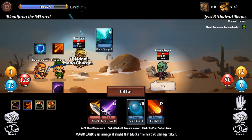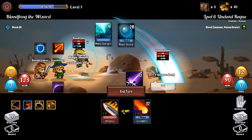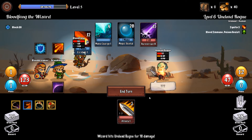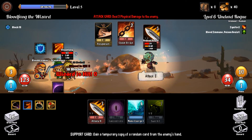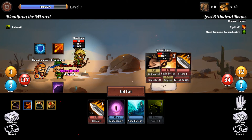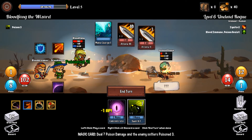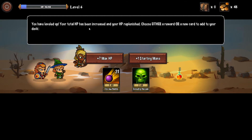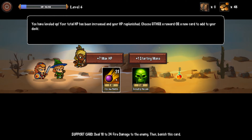First I gain some mana, then I'll get some protection and hit him with everything I have. Ignite, burn. He hits back with several strikes, but not very devastating, so let's fight back. And defeated — good. Another level gained. I'll grab the bomb — the bomb is good.